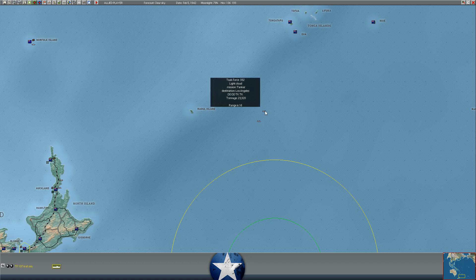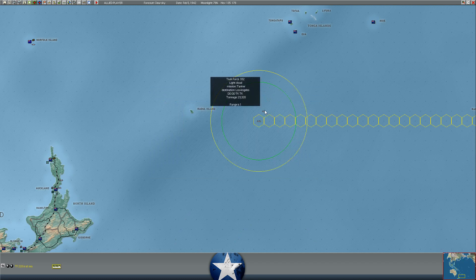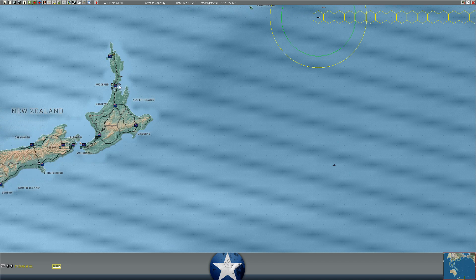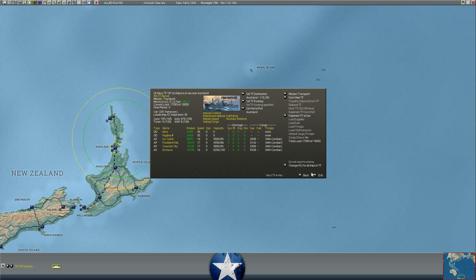We've got two task forces of very valuable tankers up here heading back to Los Angeles, and neither has detection values over them either. Severe storms over Auckland right now. The task force to the north with some troop transports does appear detected - maybe he's got a submarine in that area that's thrown some reconnaissance over them.